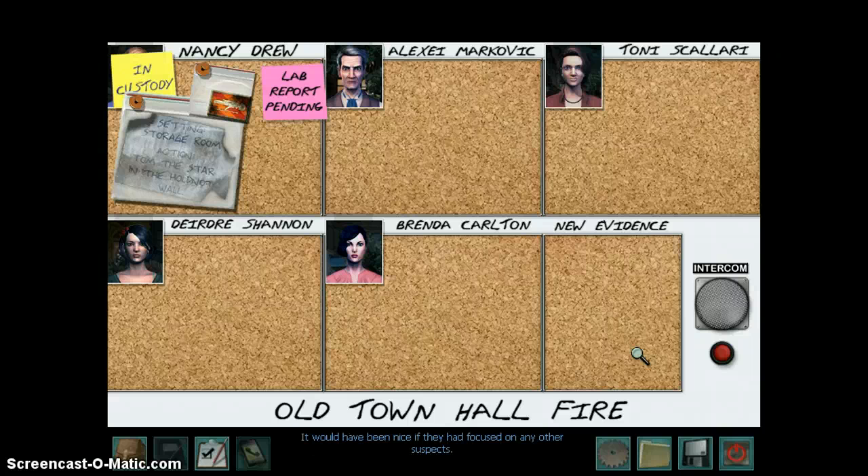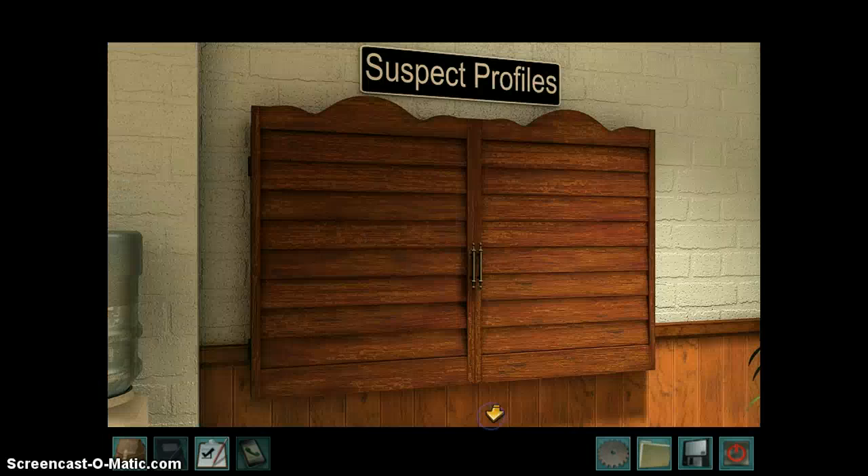We have to get evidence against the other four people at the crime scene. This is the case board — track your case on it. You got enough to pin this on someone else, push that button and give me a call. So we have our four suspects here: Alexi Markovic, Tony Scolari, Deirdre Shannon, and Brenda Carlton. We saw them earlier, so we're going to figure out what to do now.